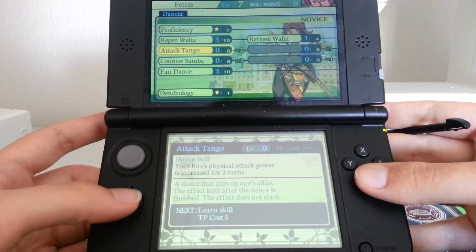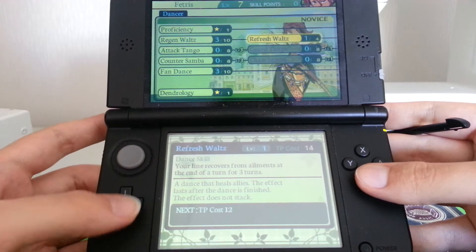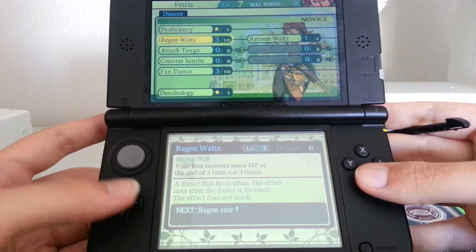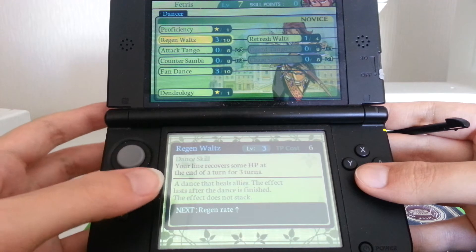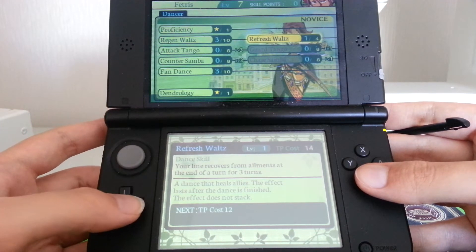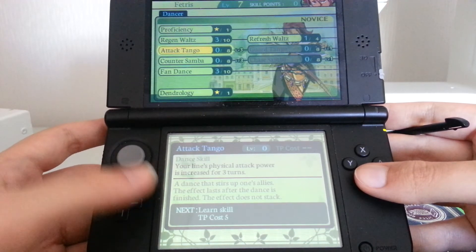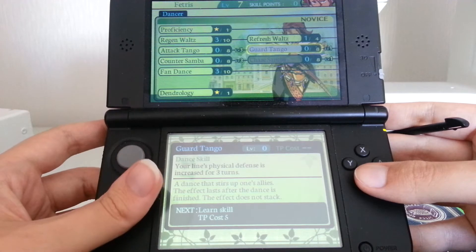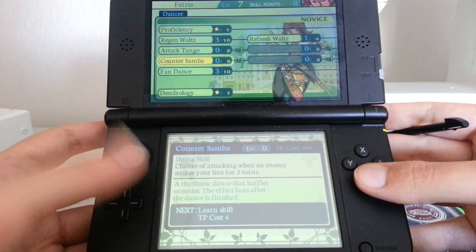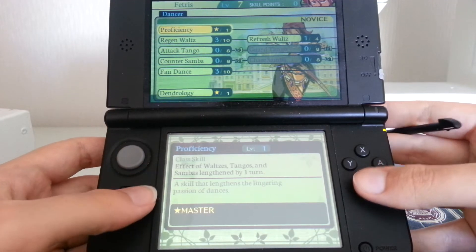Then we've got a Dancer, who I've built as my sole healer, because I don't believe in dedicated healers with this party. What he does is he dances for a turn, and then for three turns you regenerate HP. There are also Dancer skills that cure status ailments, up damage, guard, and give people the chance to counter hit.